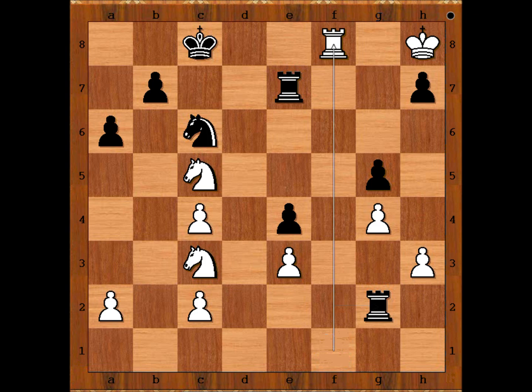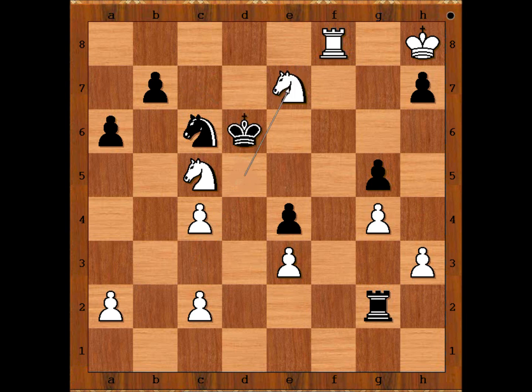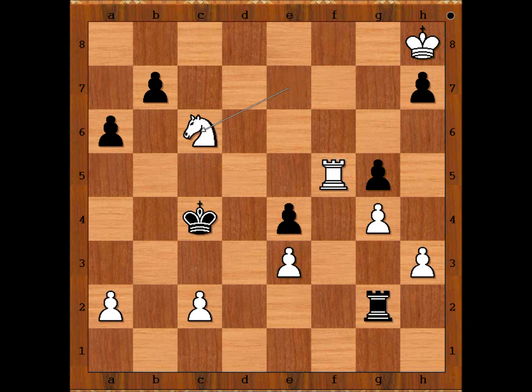Rook to f8, rook to f8, king to c7, knight to d5 check. Another move was knight from f5 takes on e4. Rook to f4. After the game, David Navarra said that to him knight to d5 was easier to calculate — he is winning the exchange. King to d6, knight takes rook, king takes on c5, rook to f5 check, king takes pawn on c4, knight takes on c6, pawn takes on c6, rook takes on g5. The dust has settled — white is a pawn up, but this is not a guarantee for a win.